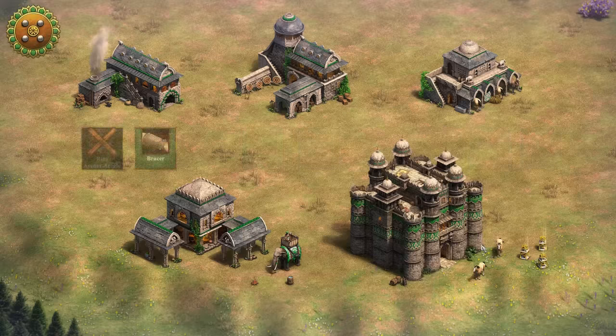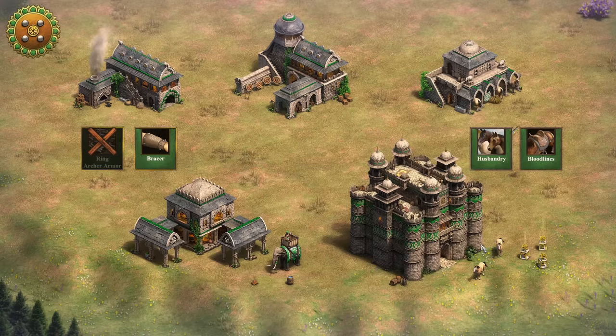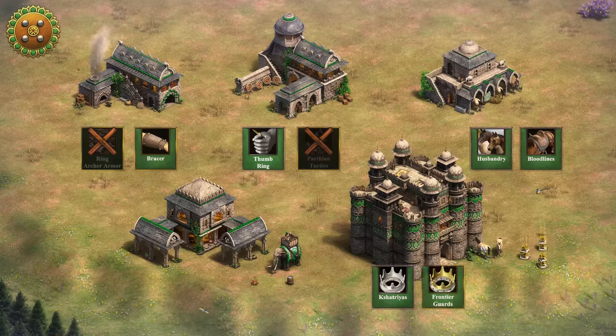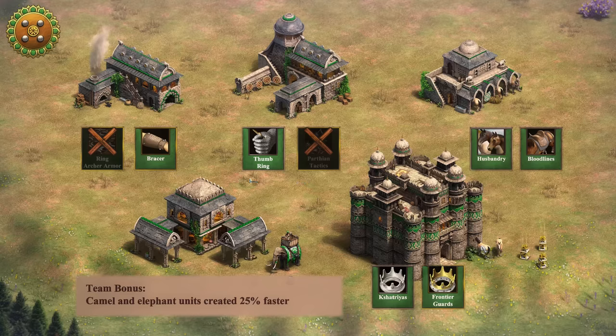And finally, the Gujaras. They lack the final archer armor upgrade in the blacksmith, have full upgrades in the stable, but also lack Parthian Tactics in the archer range. They benefit from the Chátrás technology in the castle age to shave off one fourth of their food cost, and they receive an additional 4 melee armor in the imperial age with the help of Frontier Guards' unique technology. Their team bonus, which also applies to them, helps them muster elephants 25% faster.